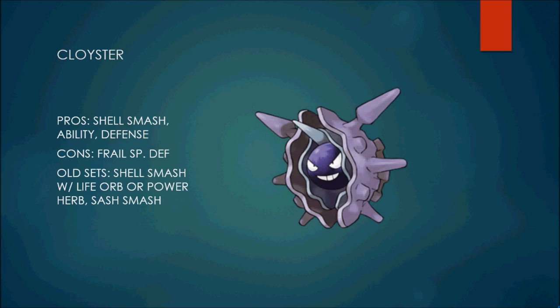The old sets were obviously Shell Smash with Life Orb or Power Herb, and what I call the Sash Smash set — Focus Sash plus Shell Smash, which guaranteed you a Shell Smash no matter what. The Sash Smash set was a very potent late-game sweeper, especially if you coupled it with a Pokémon like Donphan or Espeon to make sure rocks didn't get up. You'd wait until the major threats that can counter Cloyster were gone, get it in for free, Shell Smash, and it was just game over.